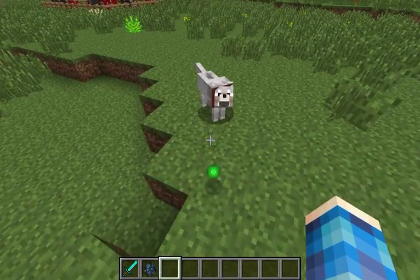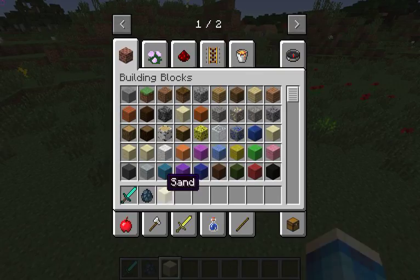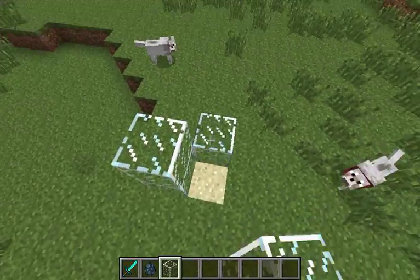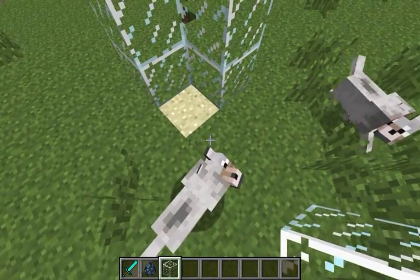All you need to do is make a cage like this. Let me show you. You put a block of sand, and you need two glass for each side, so that would be eight.